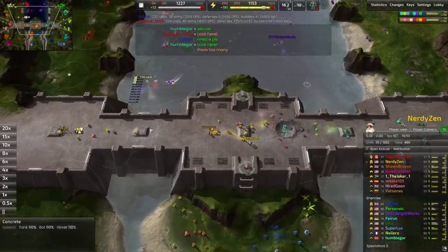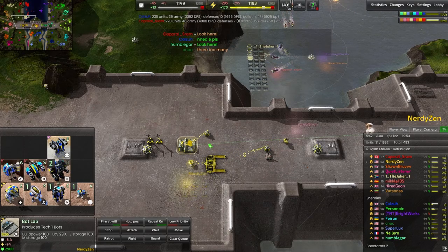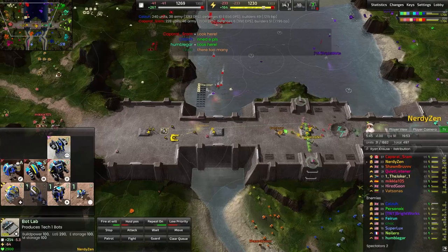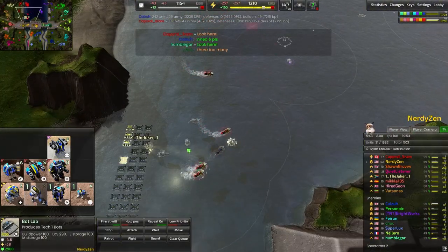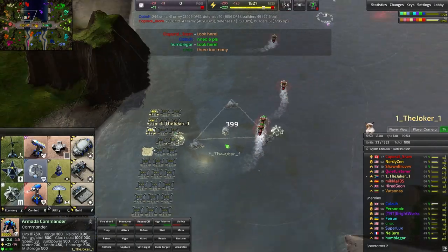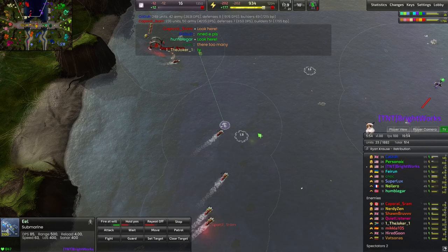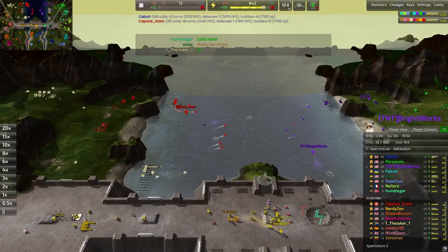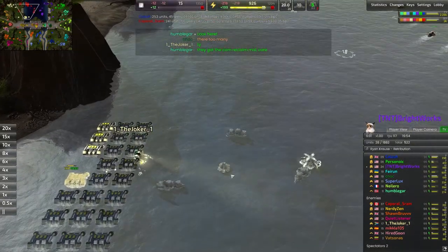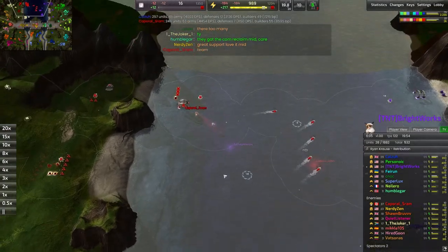Nerdy Zen is the opposite middle lane commander, and you can see now they have tons and tons of metal that they can pump into units — that's going to be really, really difficult to hold. Starting up that forward vehicle lab as well. I also just donated a whole bunch of dolphins to the Joker — giving a whole lot of metal to your enemies, about 400 metal went down there. Never really a good idea.